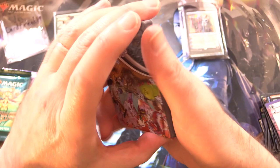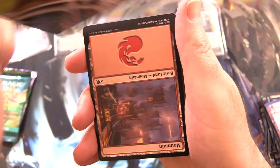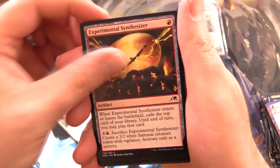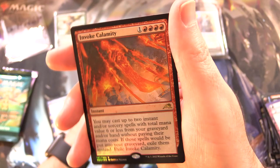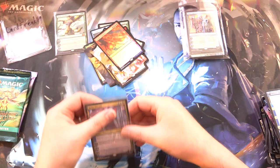Kamigawa: Neon Dynasty. This is one of those fun marches they have - March of Otherworldly Light, along with a mountain. Dikuchi Shadow Walker, Blade Blizzard Kitsune, Sunblade Samurai, Imperial Oath, Experimental Synthesizer, Aki Ronin Goblin Samurai, Tempered in Solitude, Asari Captain, Behold the Unspeakable, and a mythic - yes - Kaito Shizuki! Awesome, we'll sleeve that up. A foil Invoke Calamity - that is what you want to see in an episode about Planeswalkers. We'll pop him in a sleeve.